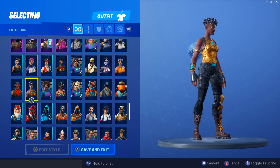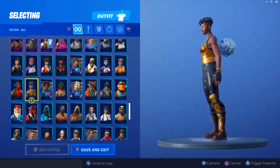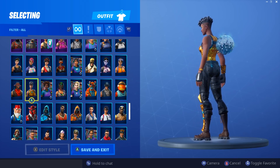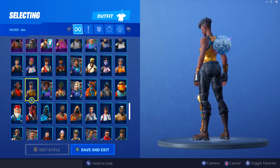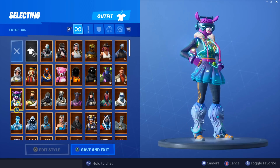Next we have Disco Diva — the disco ball back bling is pretty sick, goes with any skin because there are no specific colors associated with it. Disco Diva was a huge surprise to many because a lot of people thought Sparkle Specialist was the female Funk Ops equivalent. Now we've got Disco Diva, making three people in that set.